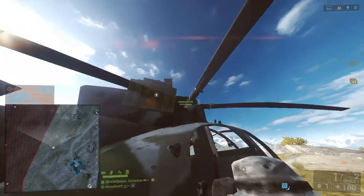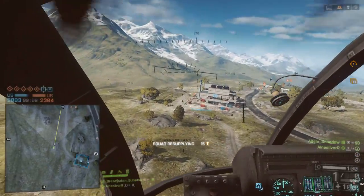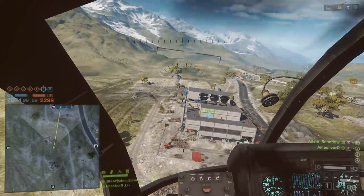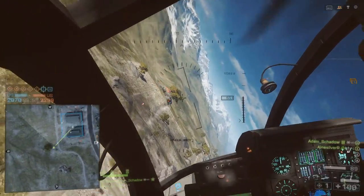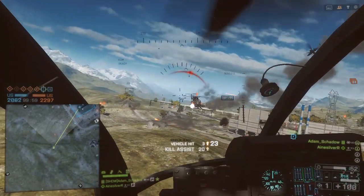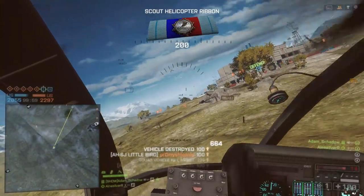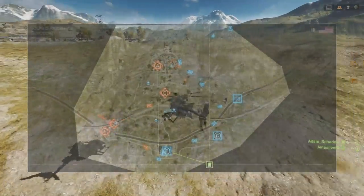I'm using the perk that allows me to drop two ammo boxes. Now we have a car sitting at F. Pedro is aiming a little bit too low. We have an enemy scout heli! I might die to this. Or not, because they are bad. Thankfully he did not set me on fire, because I have no way of repairing.